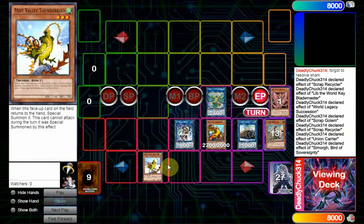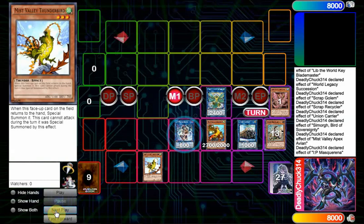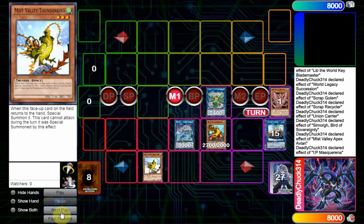That's the endboard: Simorgh, then Apex Avion — it's kind of basic. On your opponent's turn, when they use a card effect, chain link 2 will be Avion, and chain link 3 will be IP to send itself and Union Carrier to graveyard to summon Crusader Avramax.